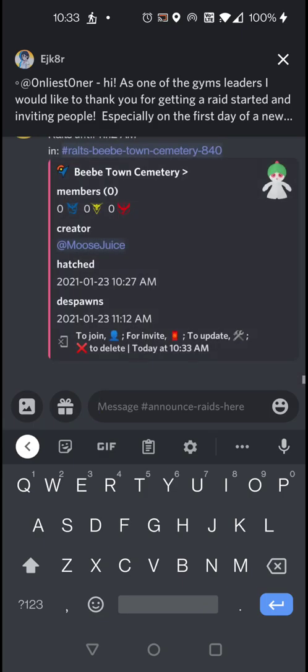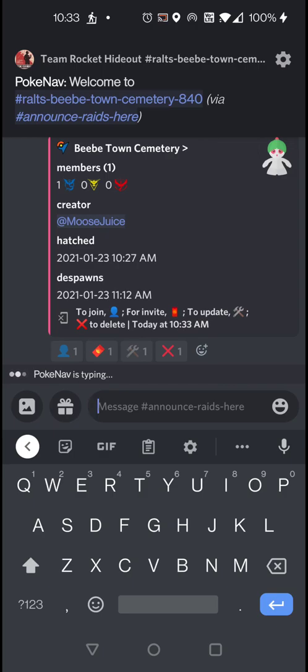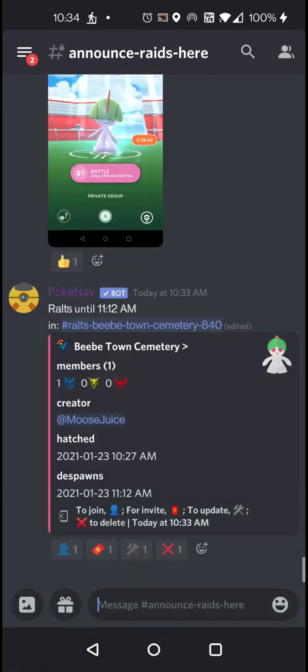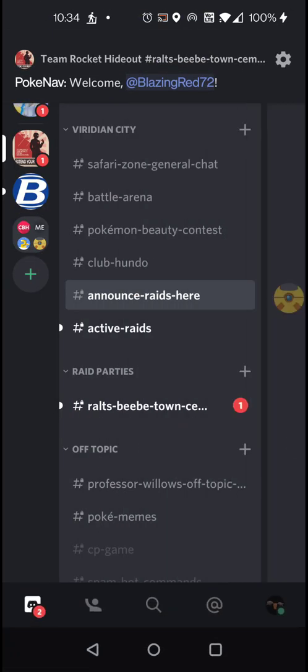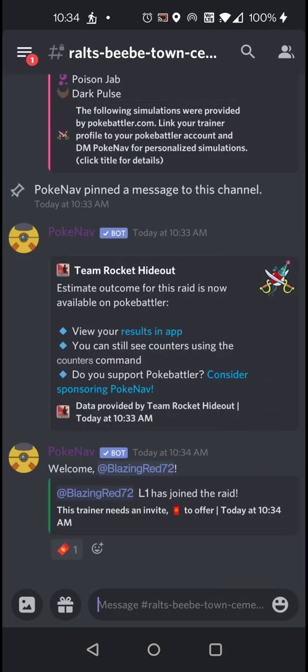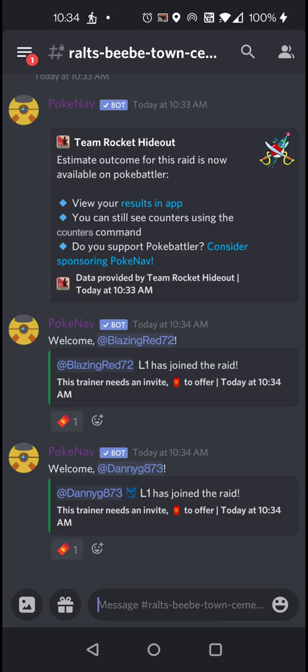When I posted, it gave me a pop-up — you don't have to use that, you can click it to get to the room quickly, or click right here, or just swipe and click the room. Right now we've got myself, Blazing Red, and Danny who have joined.